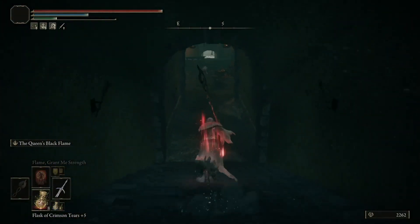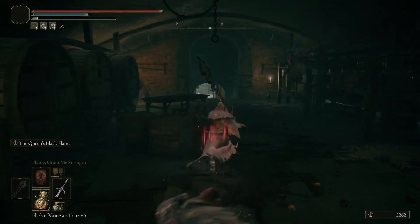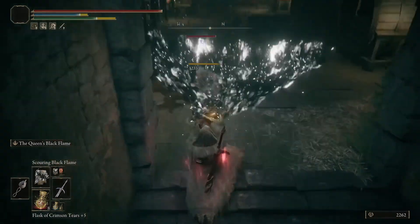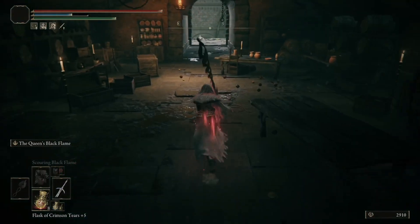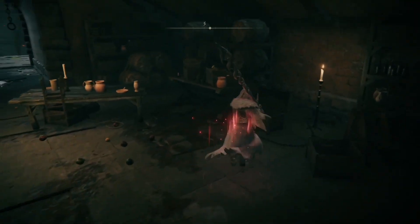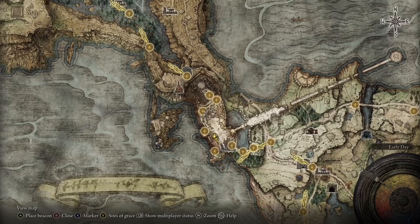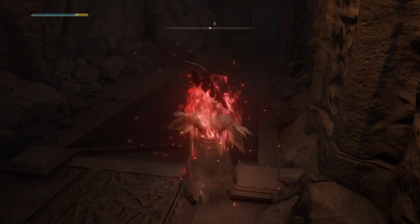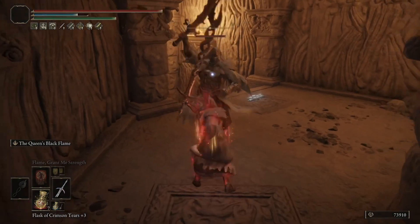So where do you get the God Slayer Seal as well as the Black Flame itself? You get it in Stormvale Castle, and you can get it very early in the game. From the Chamber of Sight Grace, or coming from the Rampart Tower, it's through the courtyard and then there's a stairway down into a cellar. You go in there and there's a stone sword key. Open that, there are two chests in there — it'll have the seal you need for the boost and the Black Flame, along with the original Black Flame.